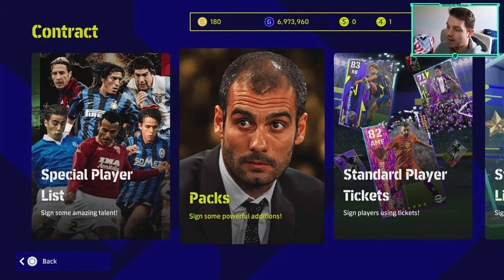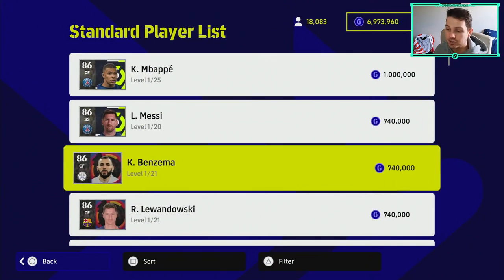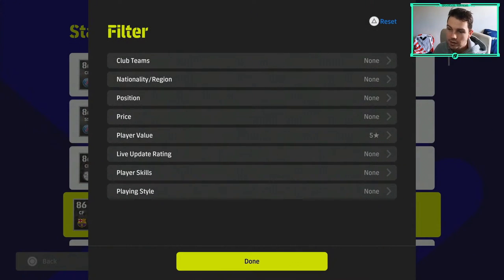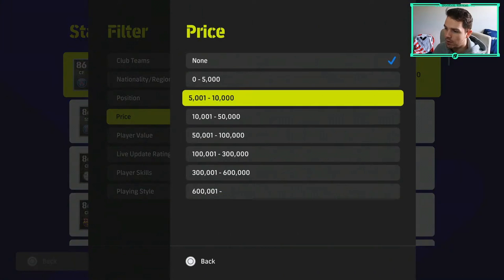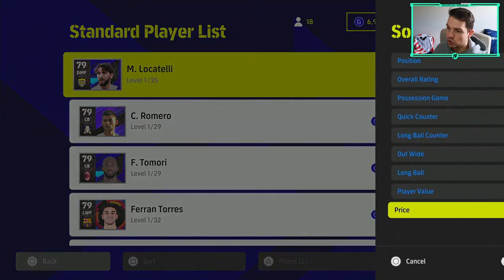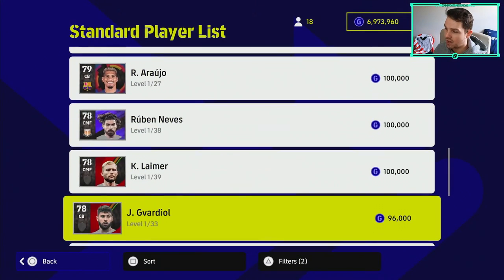If you are looking for trainers, this is a key little tip. If you've got a lot of GP — such as I have, about 6 million — you can go into your standard players list. Filter by player value, go to five star, and then sort by price. The ones you want to look for are in the 50,000 to 100,000 range.